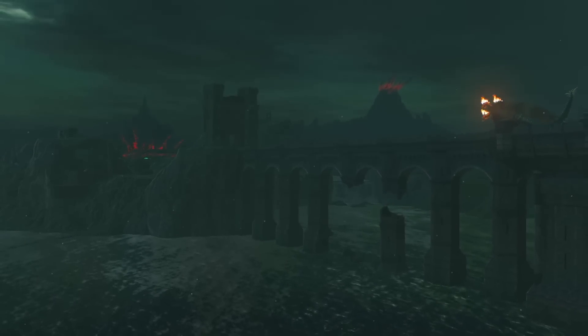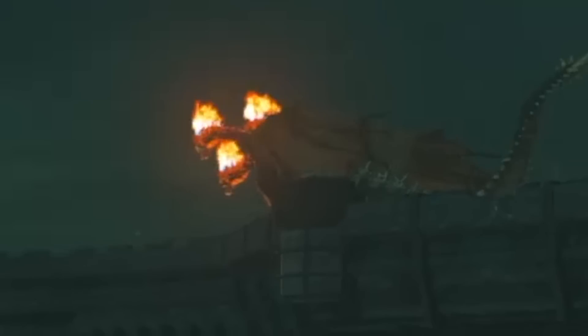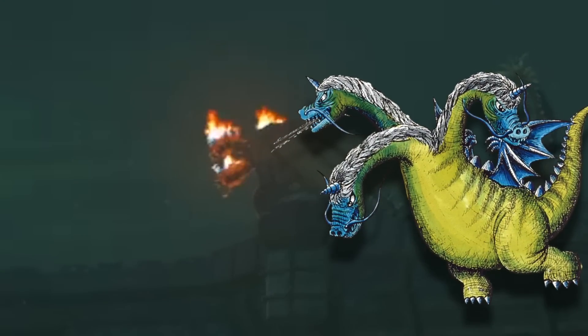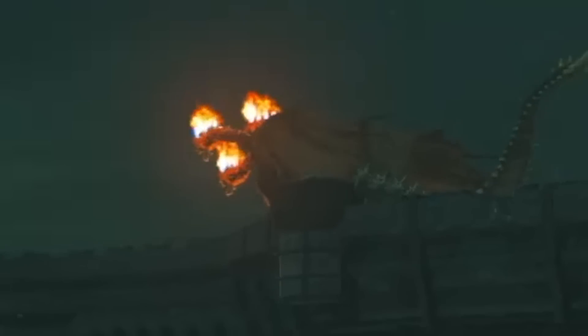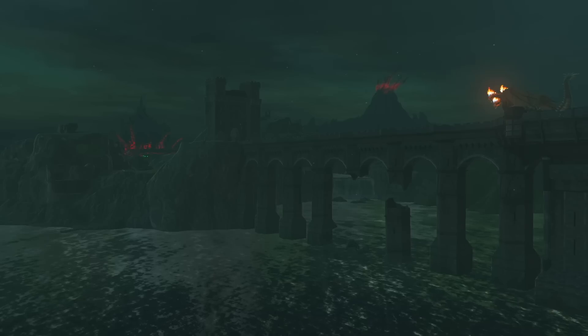It looks like we get to see the Bridge of Hylia, which looks the same, with the floating castle in the background. Then — oh my goodness — there's a big fire-breathing three-headed dragon. This has to be Gleeok from the original Legend of Zelda, a giant three-headed dragon. If you look at its tail it has a green tint outside of its red and orange fire-burning heads. This might be the first enemy more intimidating than the Lynels. There are also green swirling aura appearances near Hateno Village.